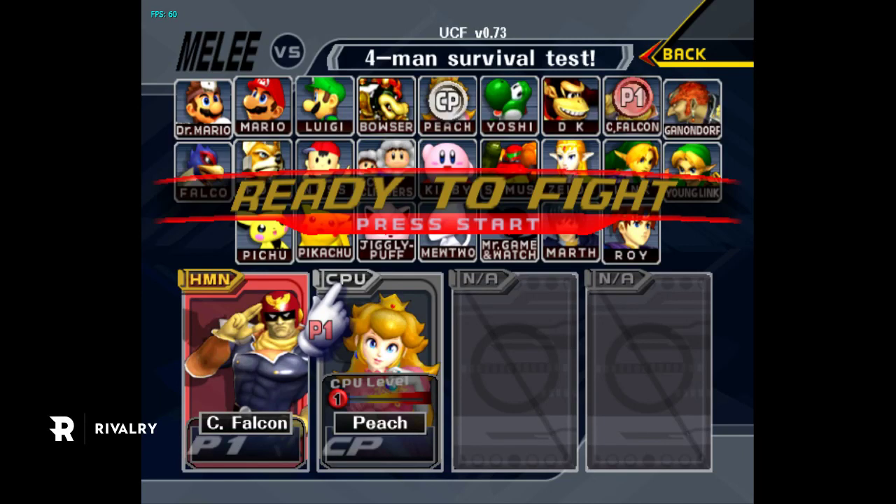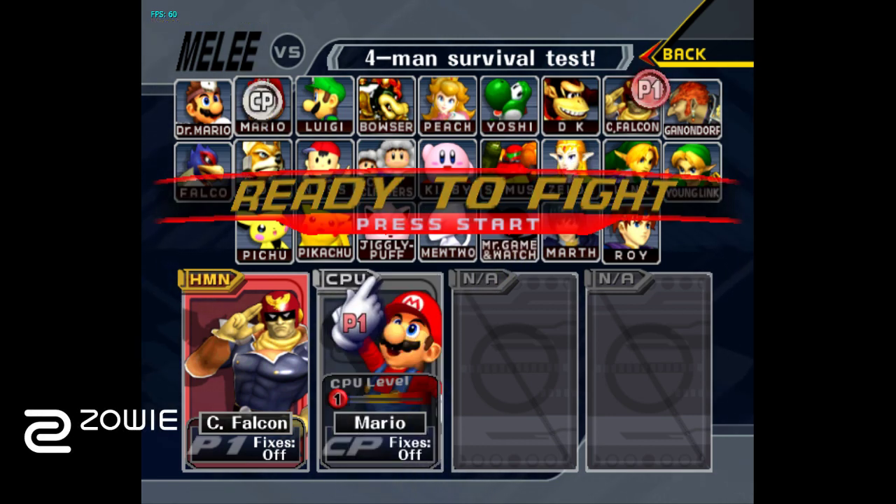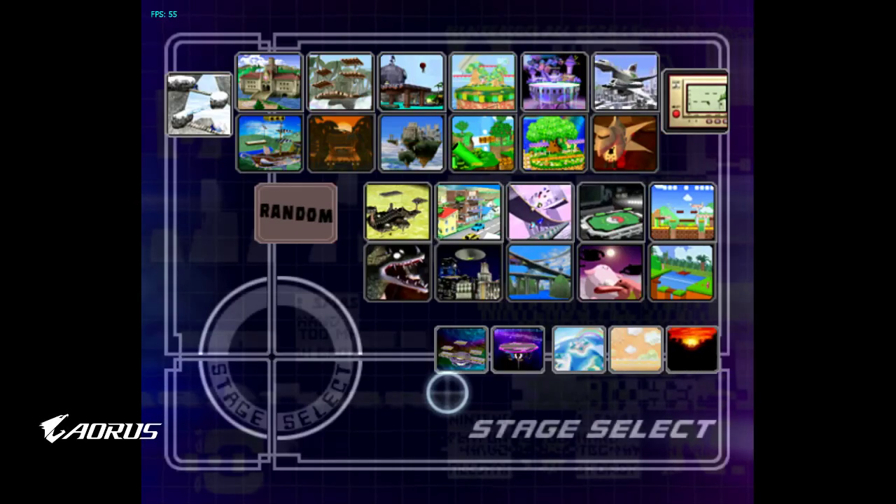Hey guys, I'm gonna make a practice routine guide for you, starting with a general movement guide into using Uncle Punch events to max value. First I'll go into the movement stuff. I'm a fundamentals guy and you really need to have clean fundamentals if you want to have success. It all comes together once you master the basics.